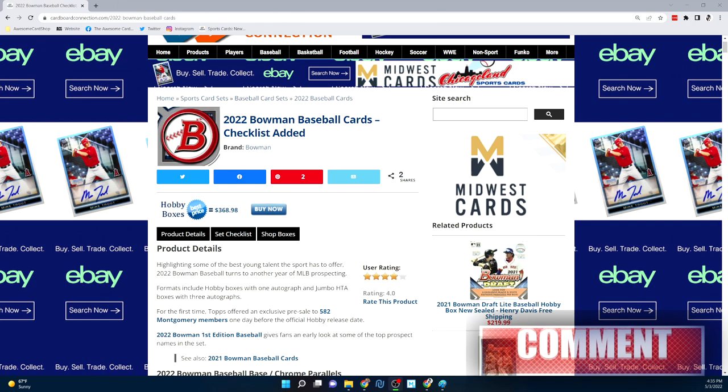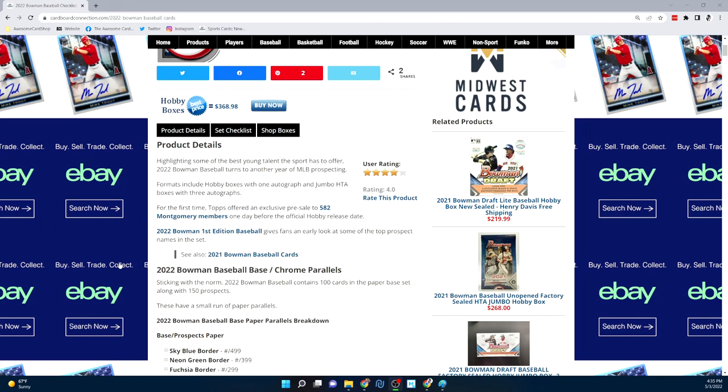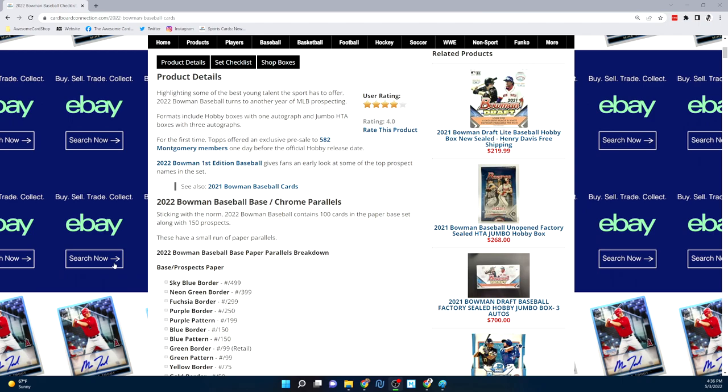Hey everybody, it's Sin City Pools back with another video for the Awesome Card Shop. In this video we are doing 2022 Bowman — checklist review and box opening. The 2022 Bowman is a very popular product. We opened the first edition which was all prospects, but this is the true Bowman where you'll have vets, rookies like Wander Franco, and prospects like Colson Montgomery, Khalil Watson, Ellie de la Cruz, and James Wood.